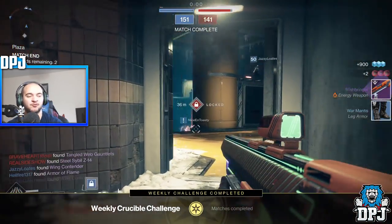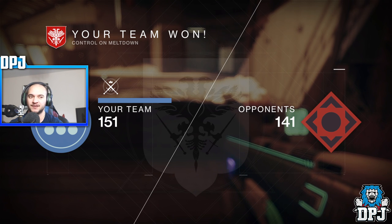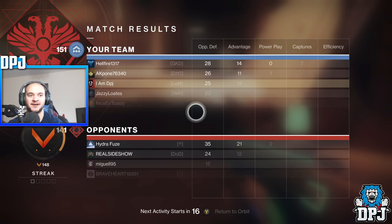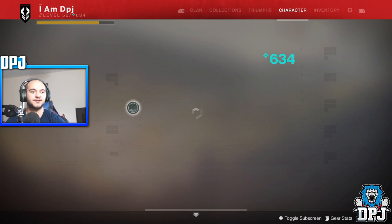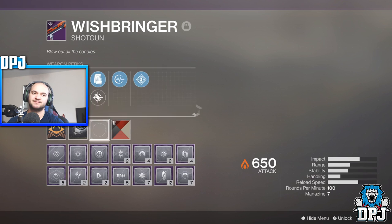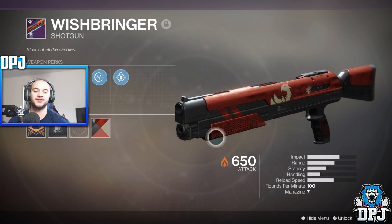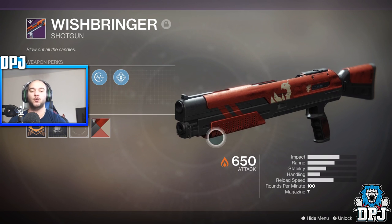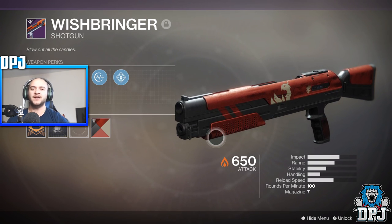Go Graviton Lance! Not as good as I remember it being, but that's understandable considering how much this game has moved on. 25 kills, 5 deaths — not too bad. But if I was using Bygones or Luna's Howl, basically the newest meta weapons, this is just nothing. The Graviton Lance has Rampage, Smallbore, Accurized Rounds — not bad perks. But the Graviton Lance is a shadow of its former self, that is for sure. I understand now why nobody uses it. If you enjoyed it leave a like, subscribe if you're new, and thanks as always for stopping by — hopefully I'll see you on the next one.